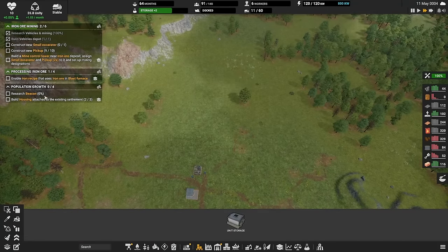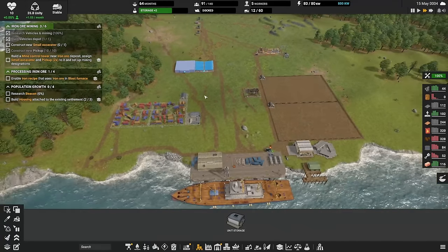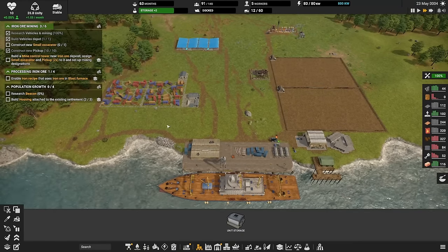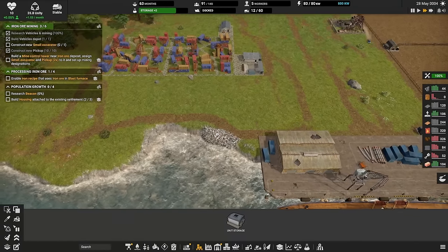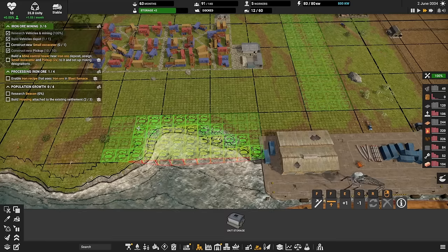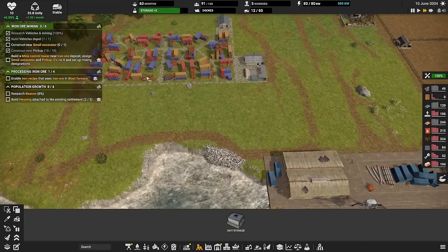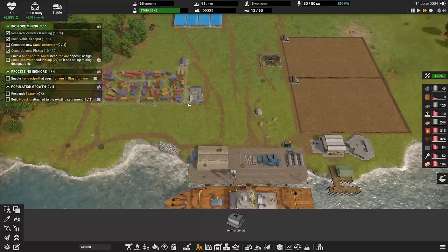Enable the iron recipe in the blast furnace and research the beacon — those are the next missions. Just as the rain stopped, we get this sorted. You can see the trash from the village being thrown into the water, which helps us build a bigger city — we can extend our island by dumping waste. We need to extend our city a bit more over here — I want to get that corner so I can expand.